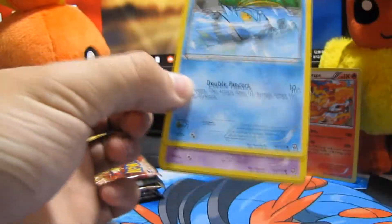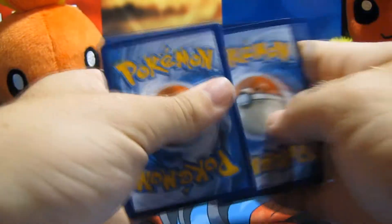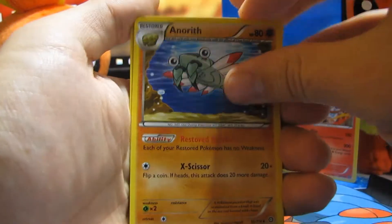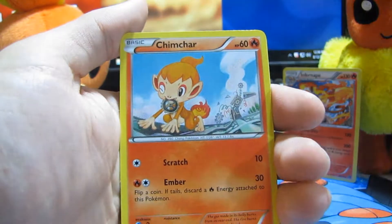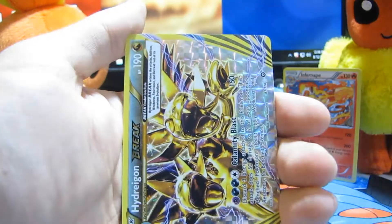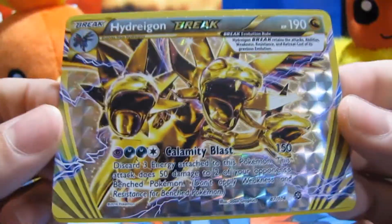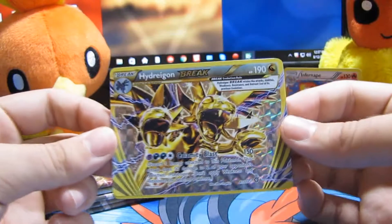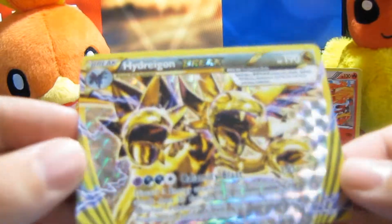Let's go ahead and open up the Xerneas pack and see what we can get. We start off with Clauncher, Anorith, Monferno, Lairon, Clauncher, Nidoran, Chimchar — I have the full set now. Literally, I was not even expecting this — we just pulled a Break Hydreigon! I didn't even see this coming at all. Whoa, oh my god, Hydreigon you are a monster! Our final card is a Druddigon, but I don't care about that because we got this Break Hydreigon.